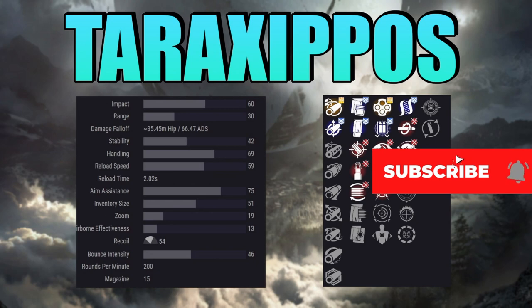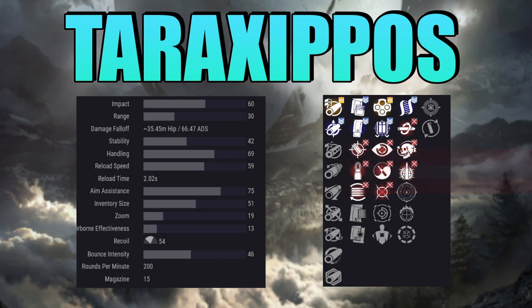I will link Light.gg down in the description — if you've never used it, you can check out all of the different attachments and things you can get for your different rolls, and kind of see exactly what they add to the weapon.